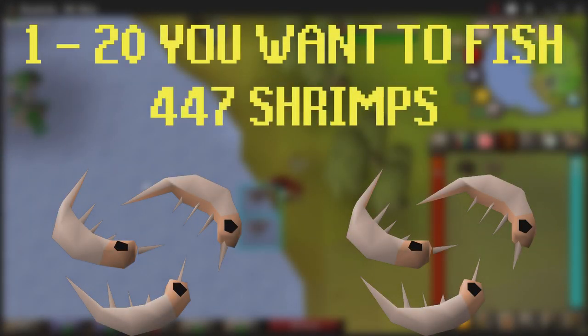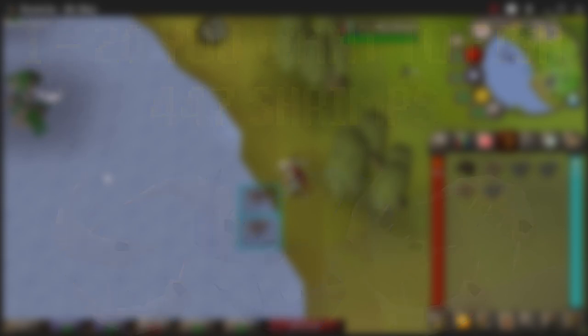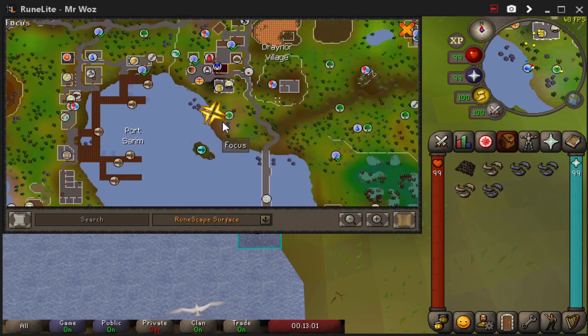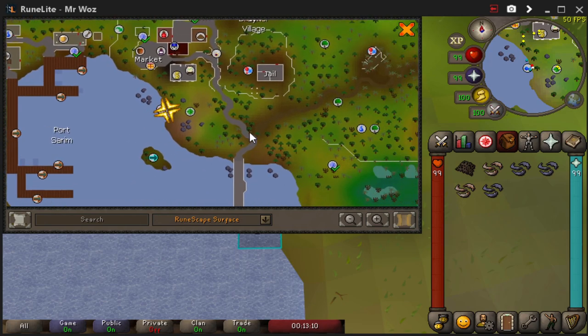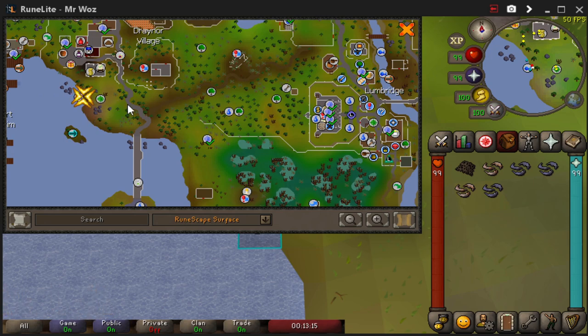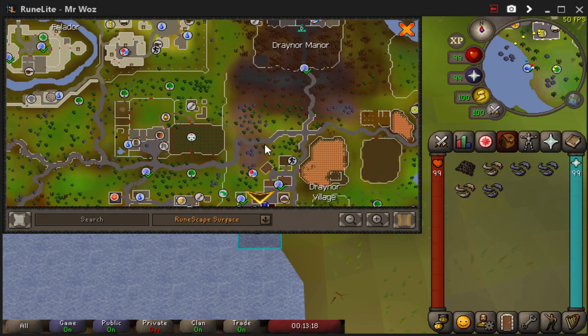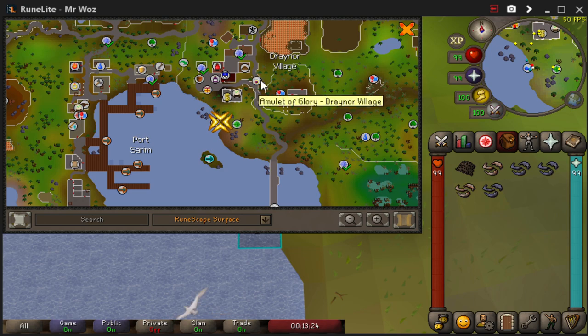From level 1 to 20, you want to fish 447 shrimps. You might not have to fish that many because when you reach a certain level you also fish anchovies, which give a bit more XP — so that was a rough estimate for shrimps only. You can fish south of Draynor Village. Most people use their Glory, or you can use your house Glory, to Draynor Village and go south-west to the fishing spot. Or if you've just started and you're at Lumbridge, go all the way west and you're there. You can also use Falador but it's a bit far, so I'd suggest using the Amulet of Glory.